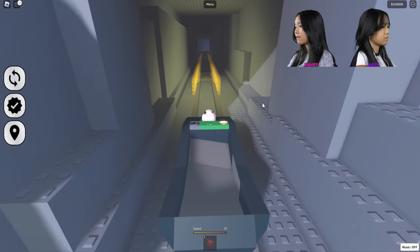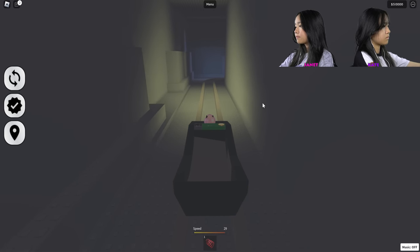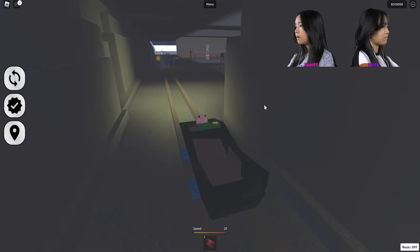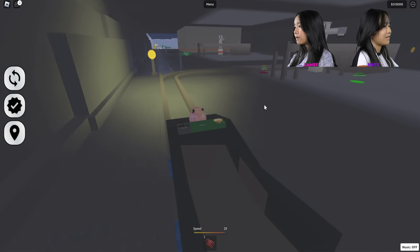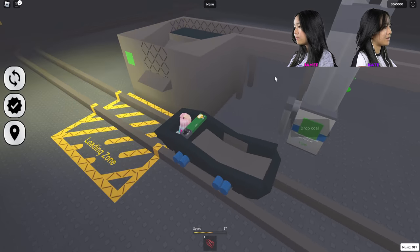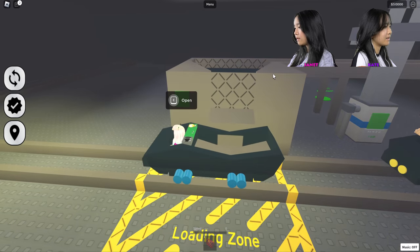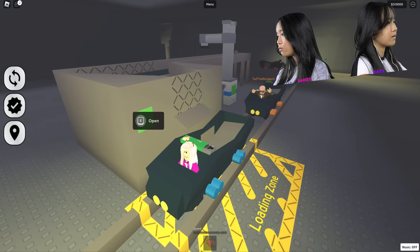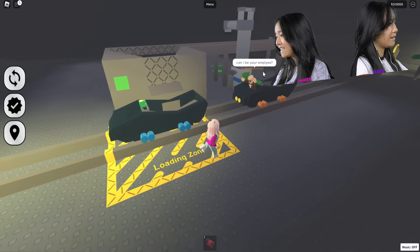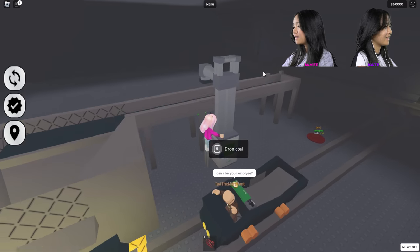I'm going to turn on my lights so I can see better. Oh, we're here. Okay, this is mine — tycoon. You guys have to go further up. I feel like the coal mines could be a little closer. I know. I'm going to park it right here underneath this. Can I be your employee? Oh yeah, okay, that's fine then.